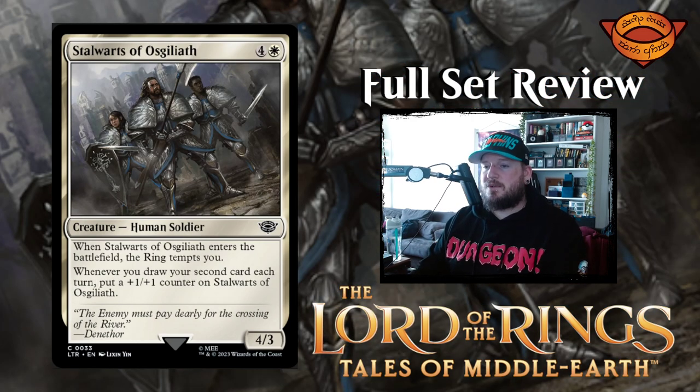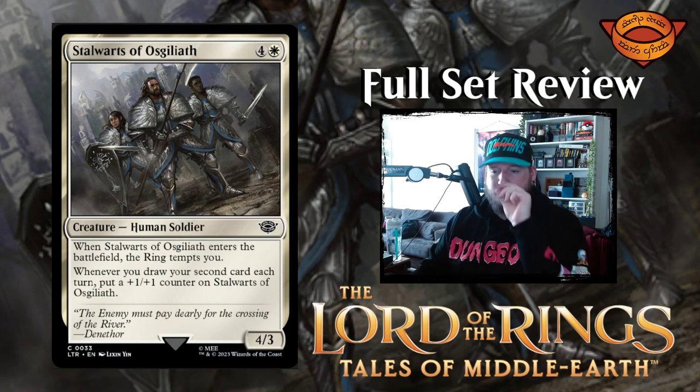Next up we have Stalwarts of Osgiliath — four and a white for a four three human soldier creature. When Stalwarts enters the battlefield, the ring tempts you. Whenever you draw your second card each turn, put a one one counter on Stalwarts. So you want to draw cards, which is interesting because white is not known for that, but it's inherent in some of its color pairs. Very cool to see them put that on a white card.